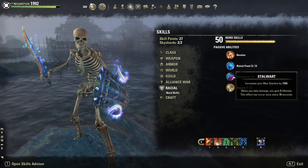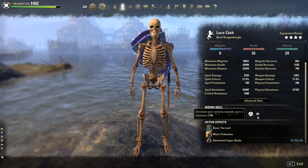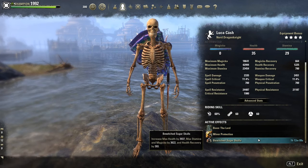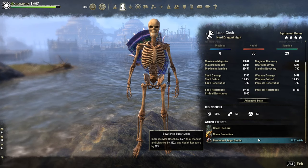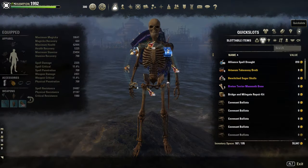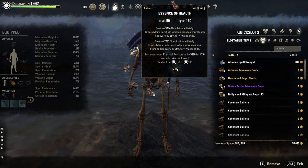As race, I am Nord for extra resistance and the ultimate regeneration. Imperial is fine too. As Mundus Stone, the Lord Mundus for extra HP. As food, the Bewitched Sugar Skulls which give max HP, stamina, magicka, and a little bit of health recovery.